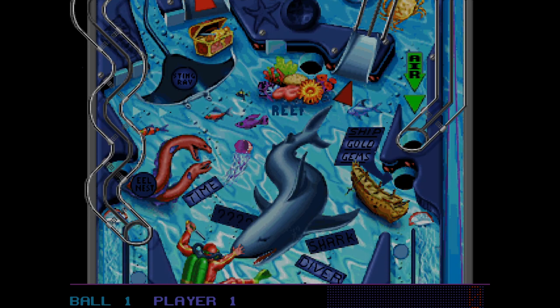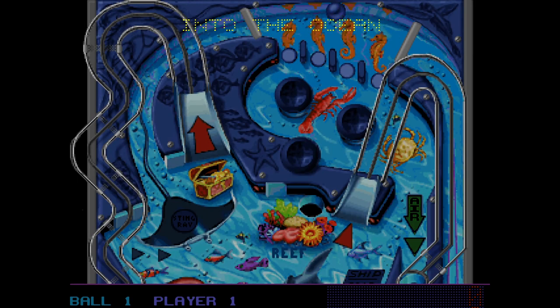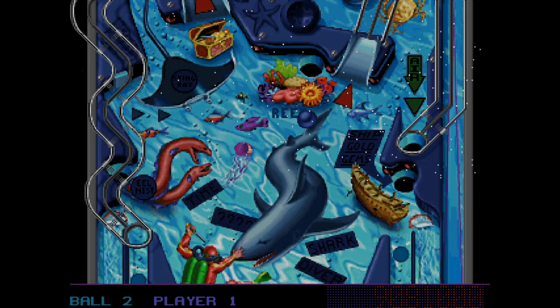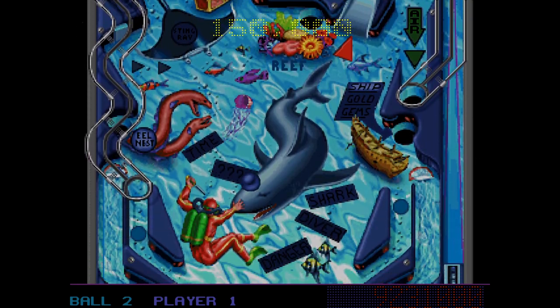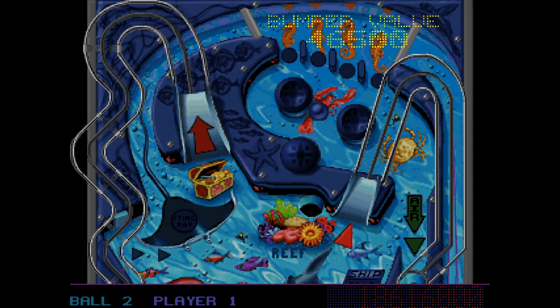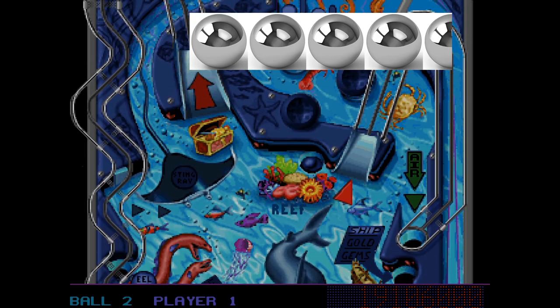Next up is Deep Sea, probably the best table in the second pack, and it's not hard to see why. The objective is to find treasure at the bottom of the sea — from gems to gold, you'll always find something. Every time you hit a bumper, the value goes up by 500 points and it adds up pretty fast. Hitting the treasure chest hole gives you 50,000 points and goes up 50,000 points each additional time, up to 300,000 points. One minor nitpick is that the table doesn't ripple like water to get the under-the-sea effect. Deep Sea gets four and a half pinballs out of five.